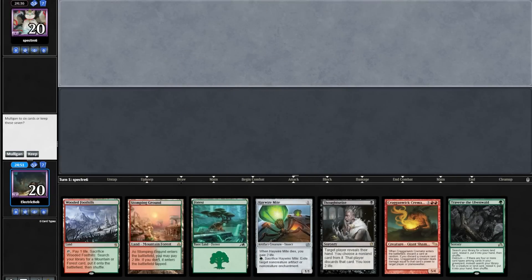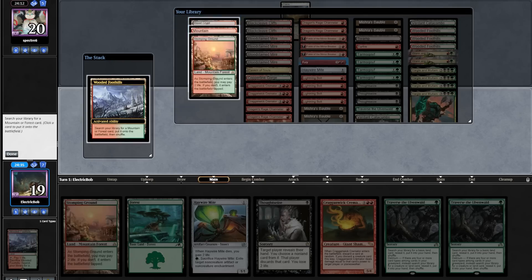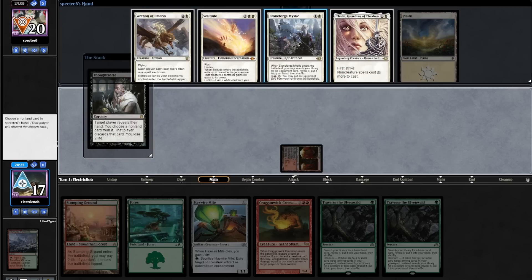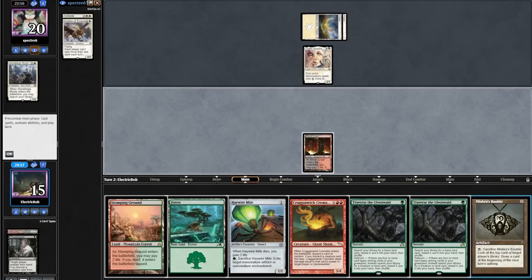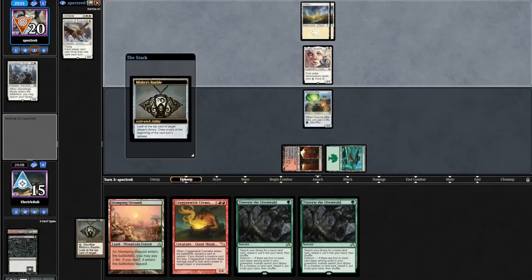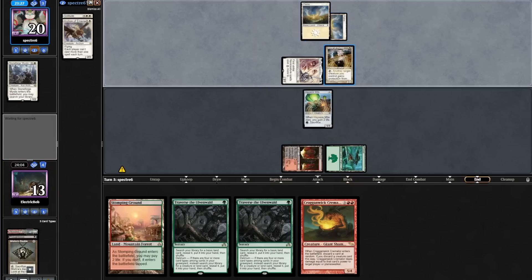Match one, we are on the draw and the hand looks amazing. Turn one we play a fetch, shock for a Blood Crypt, and lead on a Thoughtseize. Looks like we're up against a Taxes variant, so we're going to take the Stoneforge. Opponent plays into a Thalia. We draw a Thoughtseize for turn, play that, play a Forest, and cast a Haywire Mite. On the upkeep we'll look at their top card with Thoughtseize, seeing a Giver of Runes. Opponent taxes for two and post-combat runs out Giver, missing a land drop.